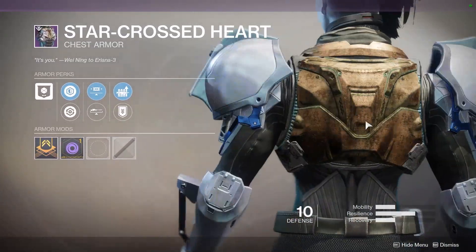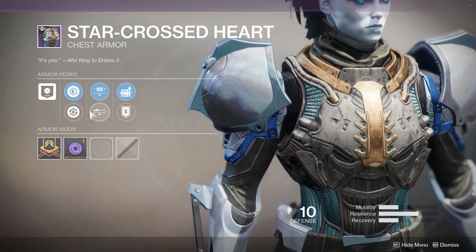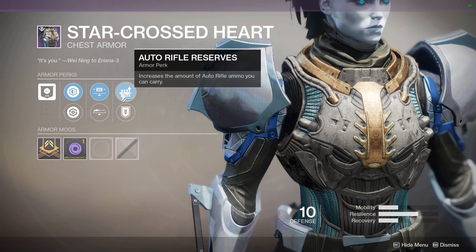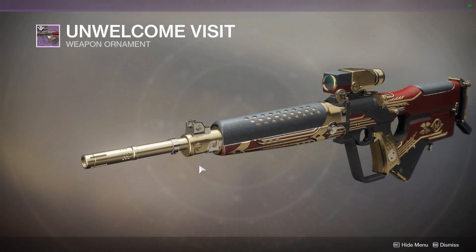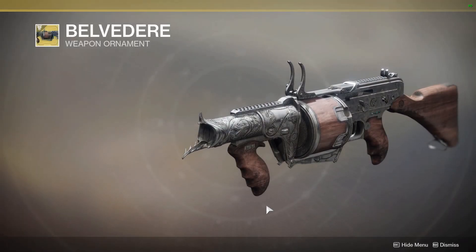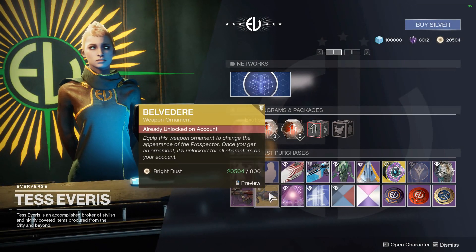We have the Season 5 Eververse chest piece, if you're looking for one of those. Pretty decent roll on it: Unflinching Sniper Aim, Special Ammo Finder, Unflinching Power Aim, Outer Rifle Reserves — there's always got to be something bad on it. We have the Distant Relation Weapon Ornament Welcome Visit, very ornate looking, neat looking weapon.